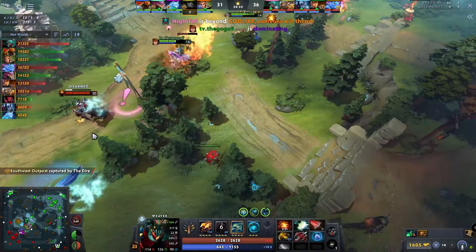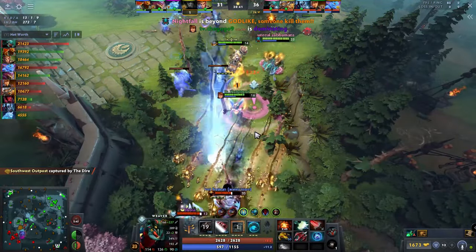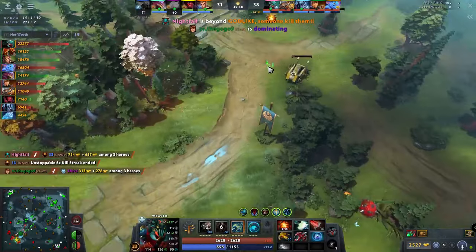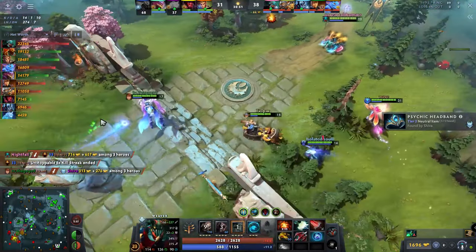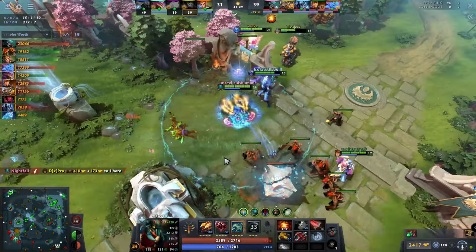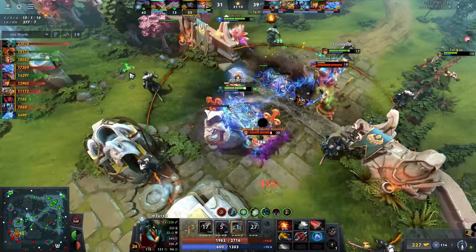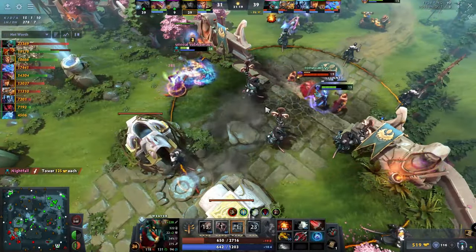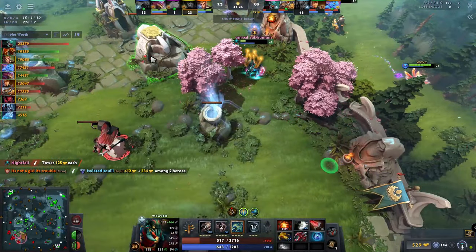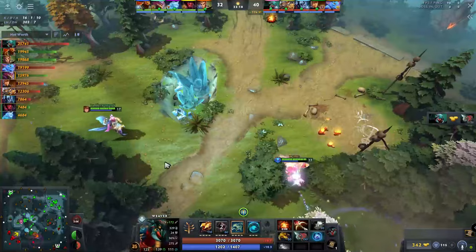Once Nightfall forced them back to their base, he went back to make use of his Aegis and pushed into the high ground. After getting the mid rack, his team caught Monkey King lacking outside his base and he immediately joined the fray.